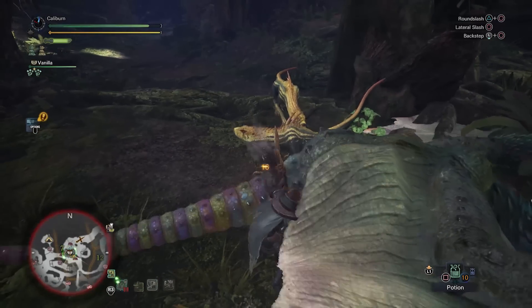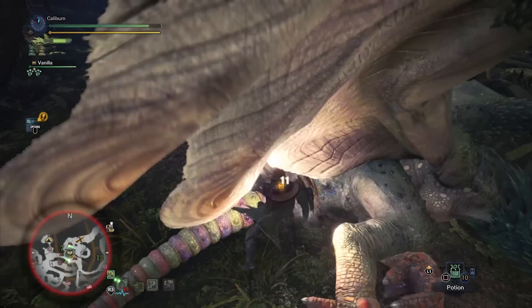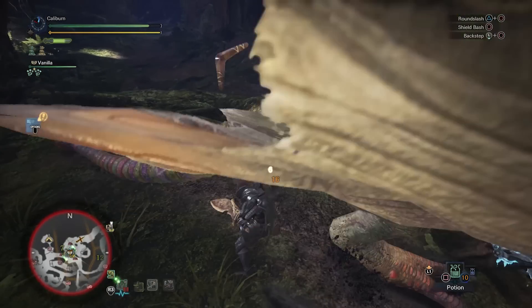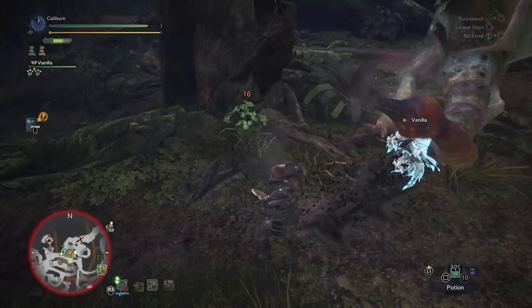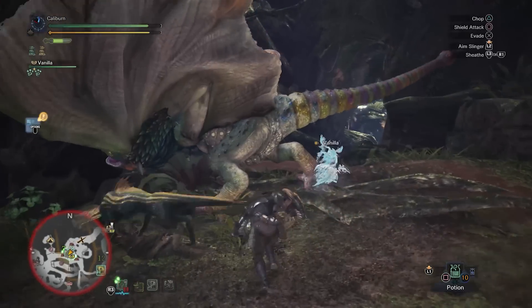Continue progressing and you'll eventually fight a Pukei-Pukei. There's an optional side path you can make here. It's useful to pick up as it adds poison to your weapon, at the cost of a slight damage decrease. You can skip it if you didn't get the required materials from your mandatory hunt with Pukei-Pukei.